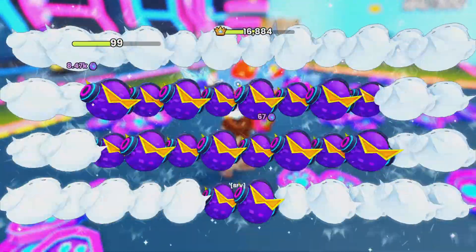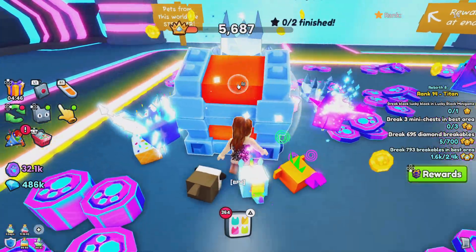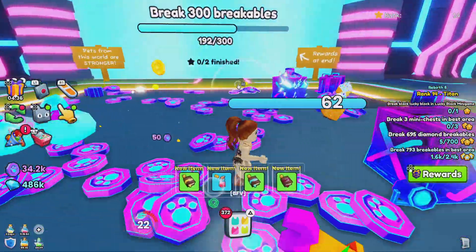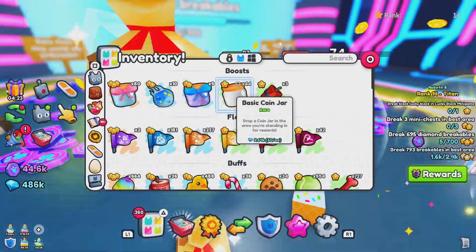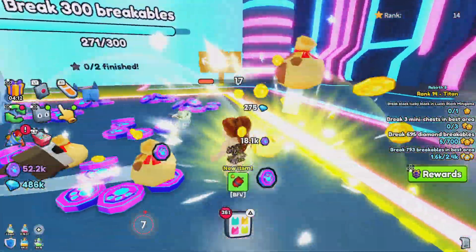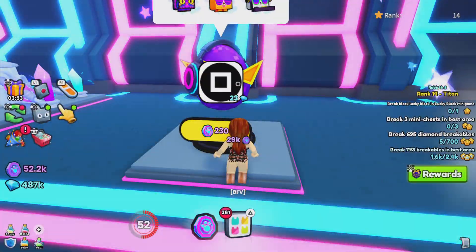Can we open any more eggs? Oh yes, we can. Can we open any flags there? Let's have a little look. We can't do that here either, so it must not be able to put anything down. Let's keep breaking these breakables. We're not far off completing this task. We have completed this one — now we're going to hatch 200 eggs. Let's turn on auto hatch.